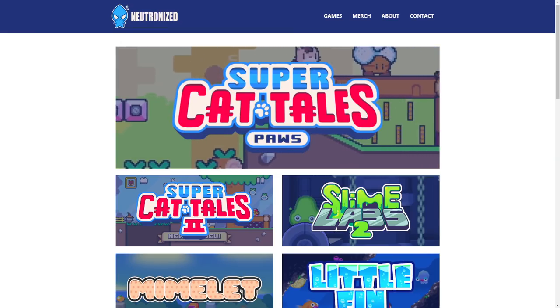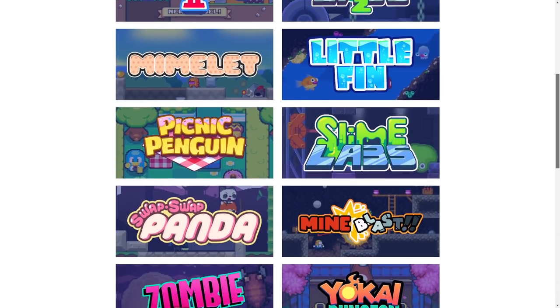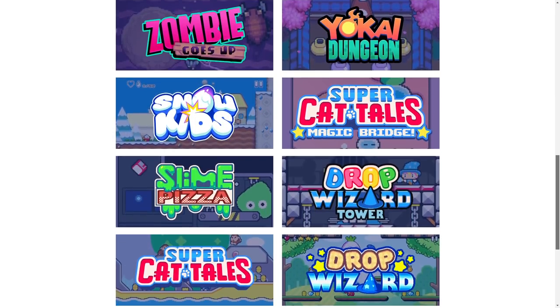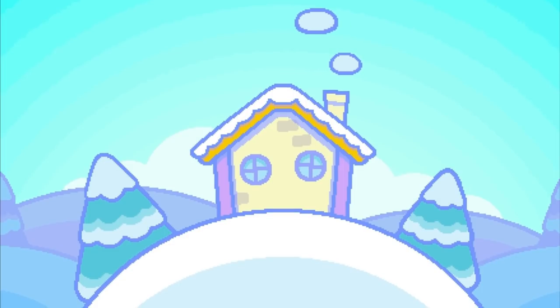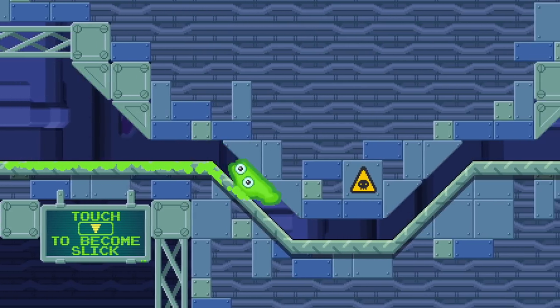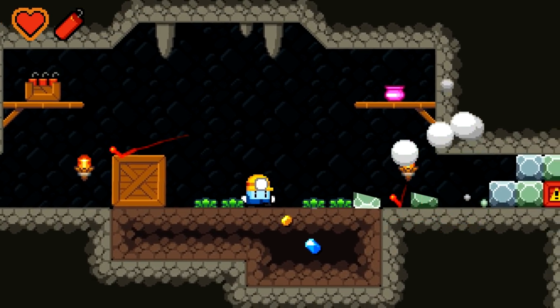And if you cannot afford to buy a mug or a t-shirt, that's perfectly fine. You can always support the development of Super Cat Tales by playing my games. You can find them over at Neutronize.com. They're all quality pixel art games available to both Android and iOS, so please feel free to check them out. You'll find the links in the description down below.